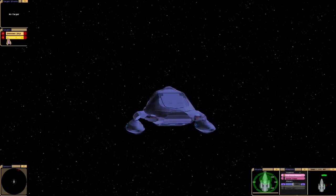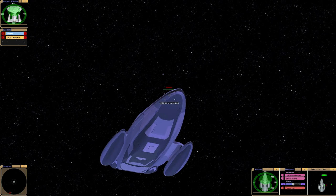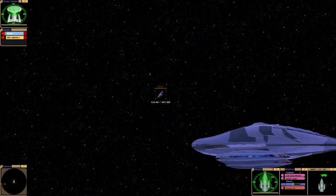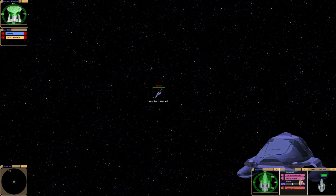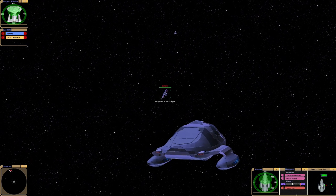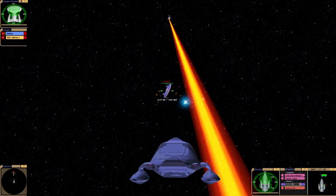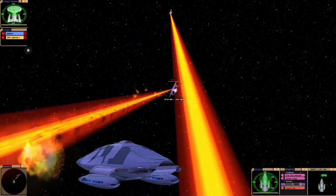As we know, Admiral Janeway is a fugitive. So we've got a Galaxy-class ship and we've got the Lakota of all ships chasing us. But as you can see here, we have the Drain Weapon — this is the Breen Drain Weapon. We only have five of them, as any more than that seems a bit ridiculous for a shuttle.